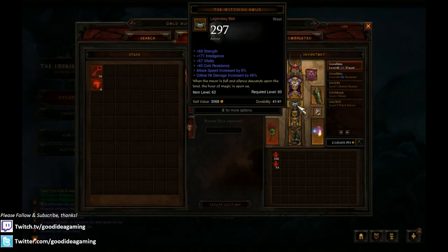For your belt, the Witching Hour is pretty much your only option. Rare belts really don't compare - they don't have that crit damage, they don't have that attack speed. Witching Hours are really expensive; the cheapest Int Witching Hours are a couple million on the Auction House. This is probably going to be one of your more expensive pieces if you're going with a budget set, because you really need a Witching Hour. Definitely go with high attack speed, high crit damage, decent Int, some Vitality, and if you're really rich, some All Resistance.